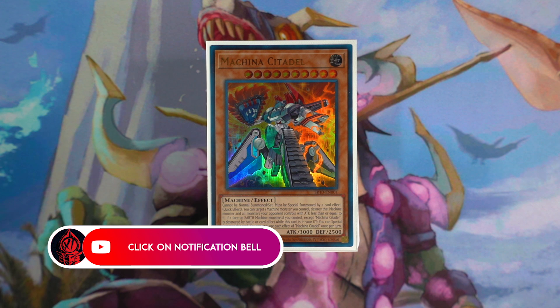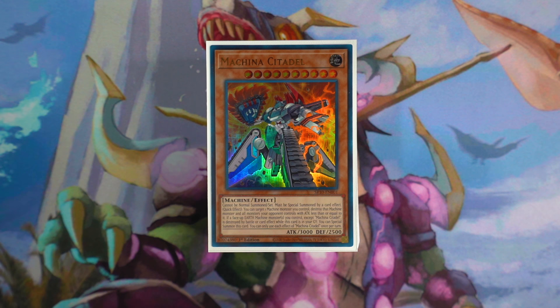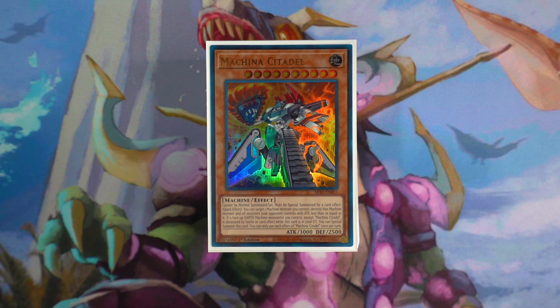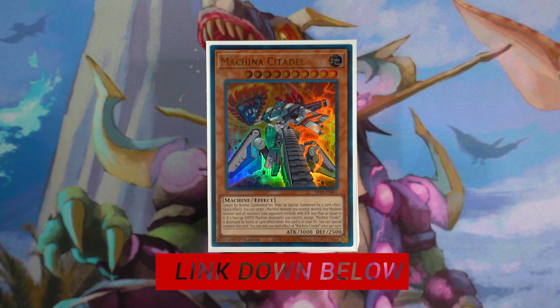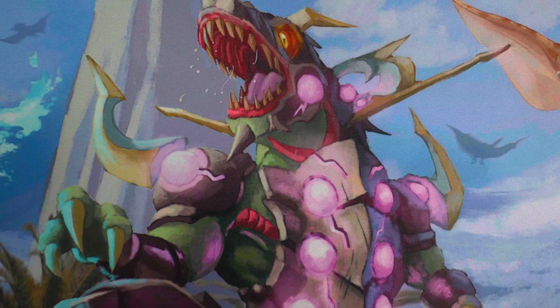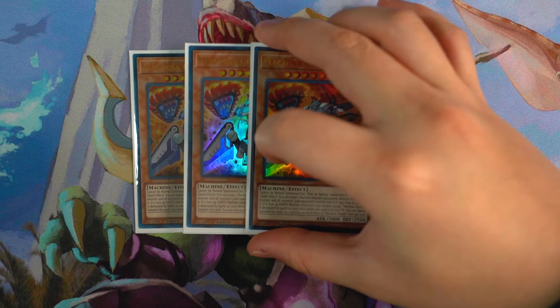Welcome to the $30 Machina Mechanized Madness Structure Deck profile. This is what you guys can get with only $30 — $30 will give you guys this entire deck. If you guys are interested in getting this deck profile, make sure you guys get your three Structure Decks via the link in the description box below. I'll be signing your Machina Citadels with each purchase of a Structure Deck and also include a signed field center. Without further ado, let's jump into the deck profile.